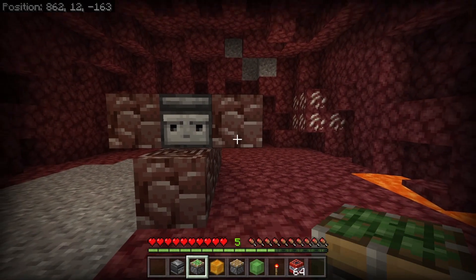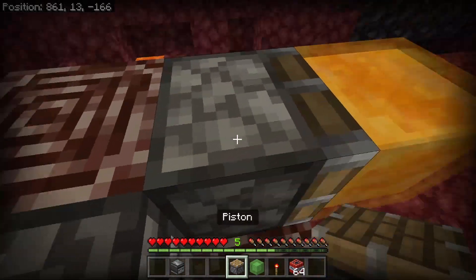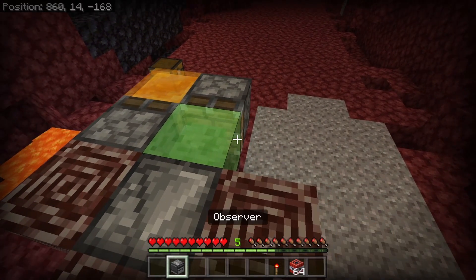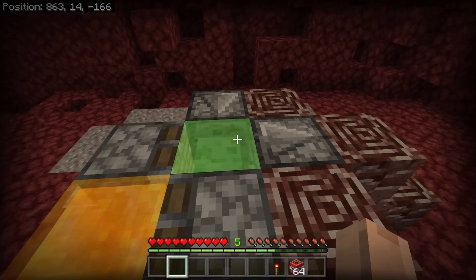Take your sticky piston and put it right there with a slime block on the face. Jump over this way, take your regular piston, put it on the side of that honey block and put a slime block on the face of that. Take your last observer and face it into this slime block.